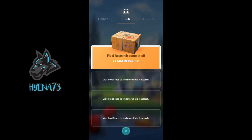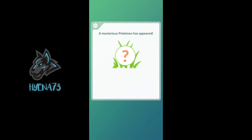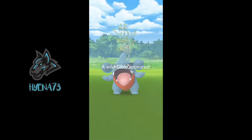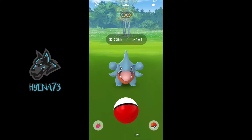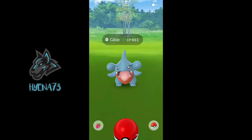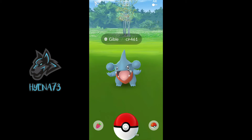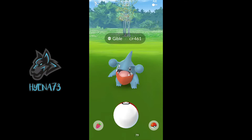I also wanted to do a Field Research box because it is a really cool Pokémon. Some 2000 Dust, a Unova Stone - that's big - and some XP. That's awesome. Can we get a shiny Gible? That would be insane. The March Breakthrough Box is Gible, which is very awesome and it can be shiny. So we could get a shiny Gible in the next couple of weeks - that would be insane.